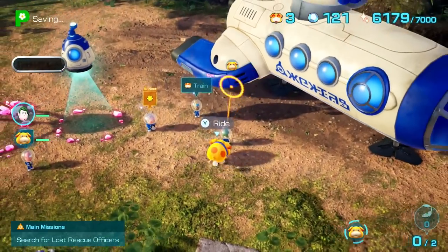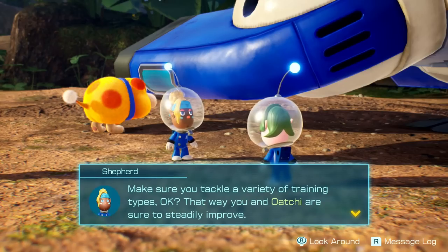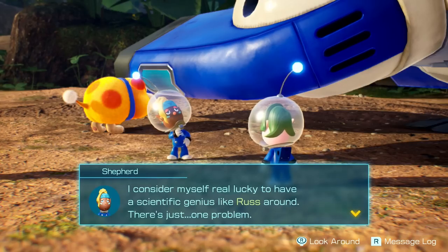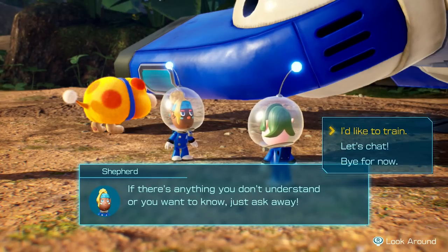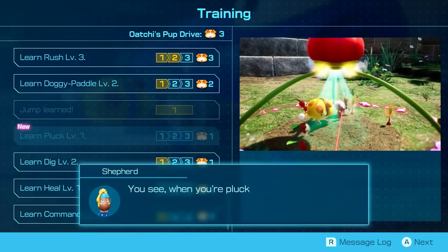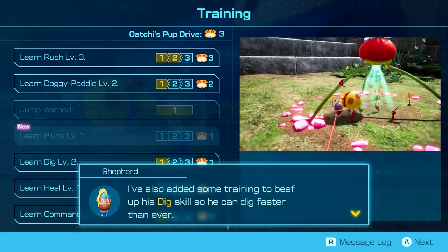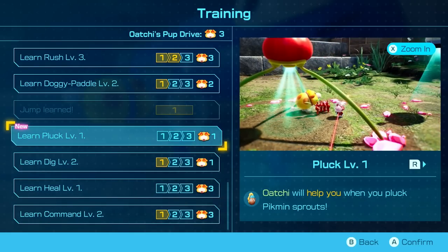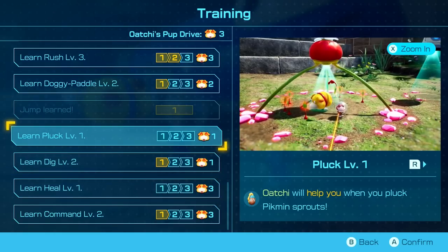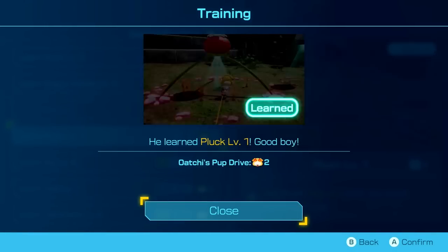Ochi should be able to get some upgrades. We'll train with Shepherd — make sure to tackle a variety of training types so you and Ochi steadily improve. Ochi should have three pup points now. The trainer says they've been watching our progress and created a new training course — when plucking pikmin sprouts, Ochi can help if he learns Pluck. They've also added training to beef up his digging skill so he can dig faster than ever.